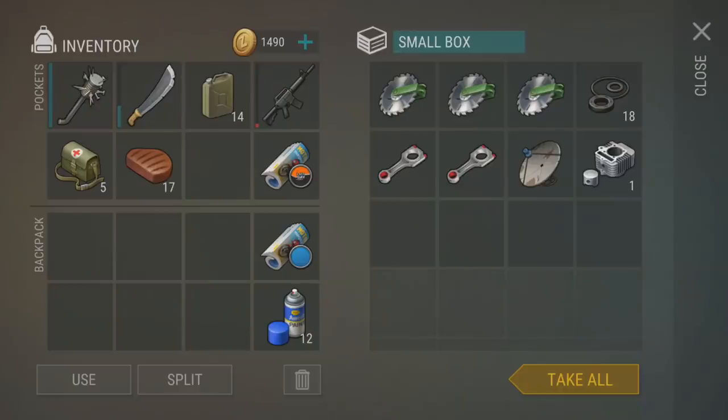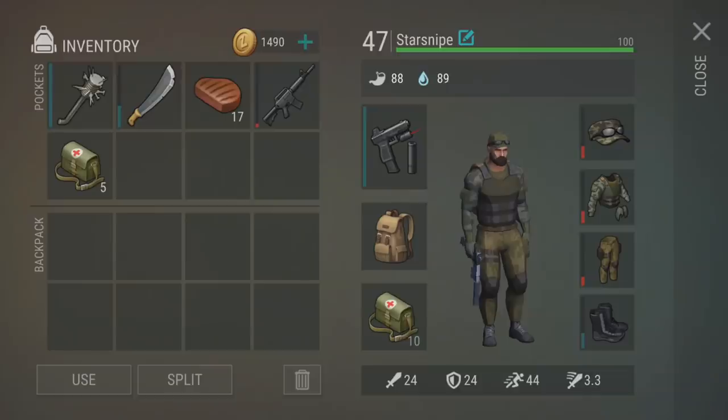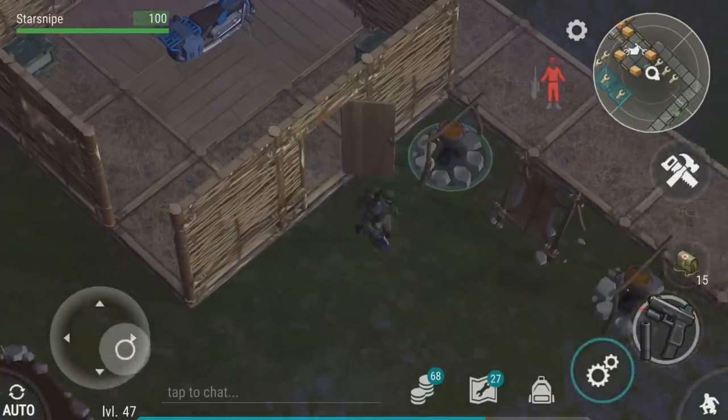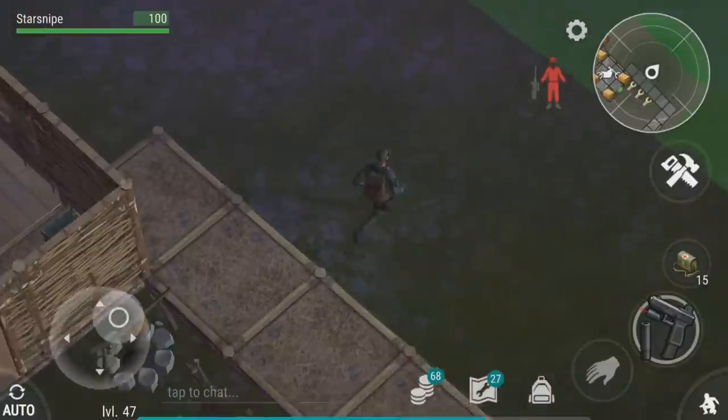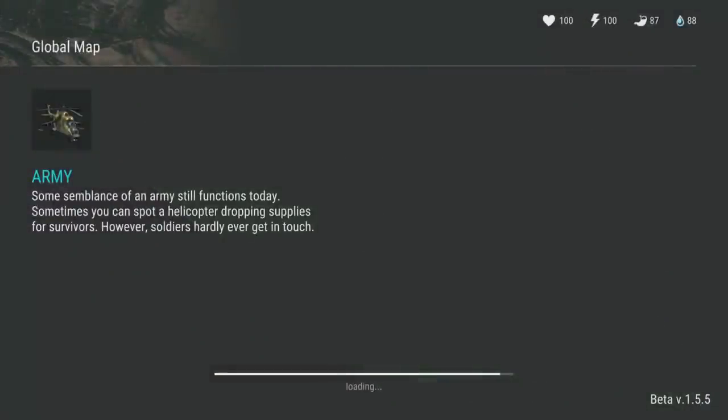We're gonna be saving up for that yellow — it seems to be pretty rare. This is what our inventory is gonna look like. Let's head on over and try to demonstrate how the chopper works and hopefully have a little bit of fun. We will celebrate with guns, shooting zombies, and have a great time!